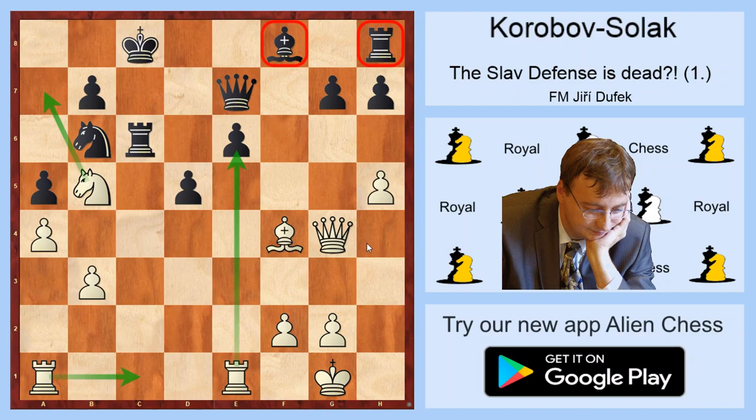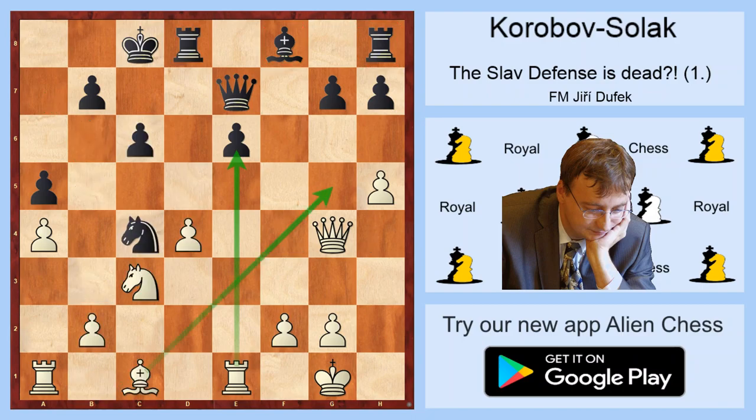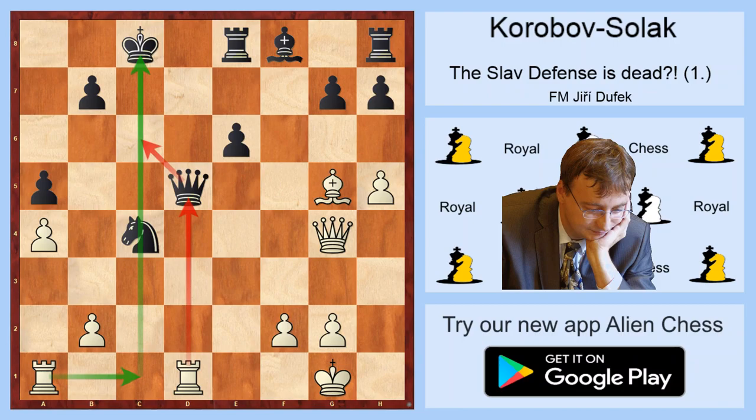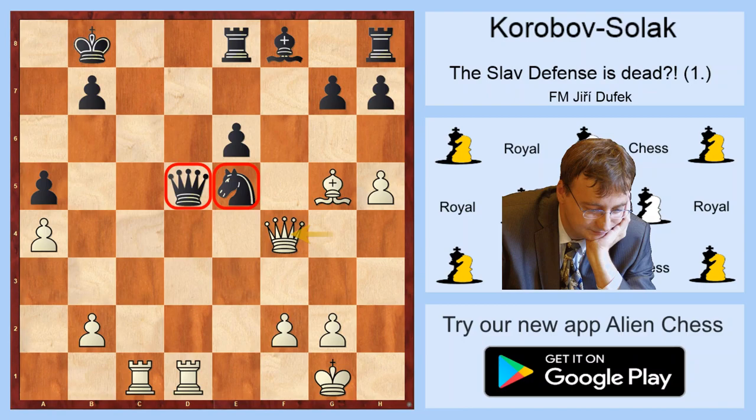After Qg4, we can try Qd7, but it's very similar, because Bg5, Re8, and d5. After cxd5, Nxd5, Qxd5, Rd1 — the queen is attacked and there is no simple way to defend it. After Ne5, Rc1 check, Kb8, Qf4 — Black cannot cover both Ne5 and Qd5.